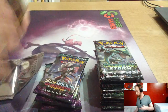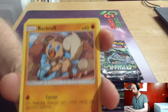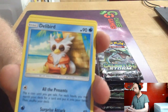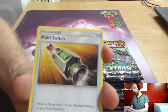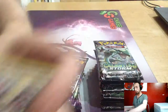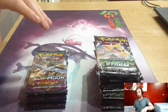Green code from the first Guardians Rising pack and we get a Rockruff — rubbish. Jelly Bird, Jangmo-o, Swablu, Wailmer, Electric Energy, Multi Switch, Slugma, and Bewear, Bewear. We'll sort the coins out later.